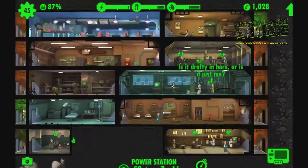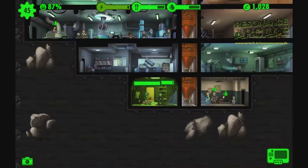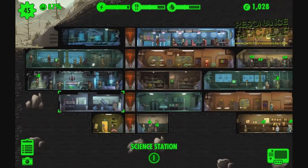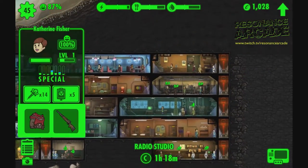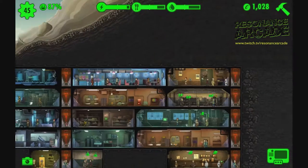Dwellers arrive at your vault in a few different ways. To get you started, a few turn up at the vault door. As the game progresses you have to attract them via a radio room, or by moving a compatible male and female dweller into the living quarters. Babies are born within a few hours and the kids grow up after a few more hours.